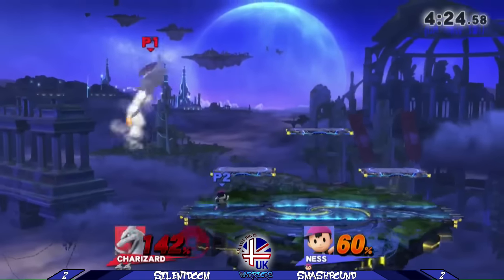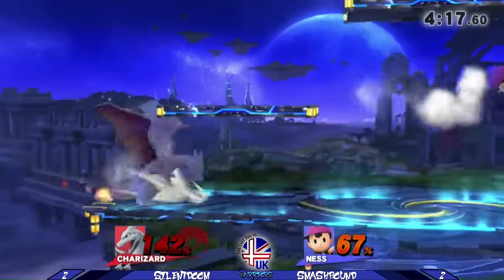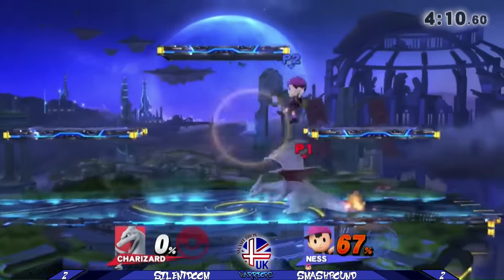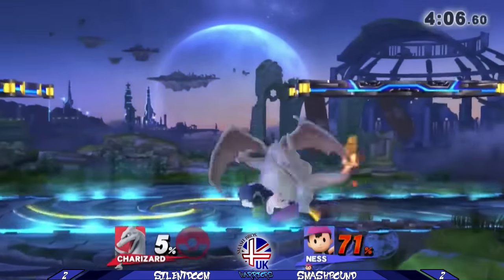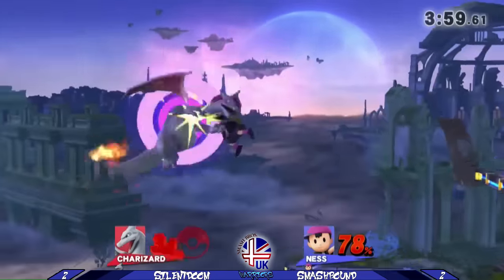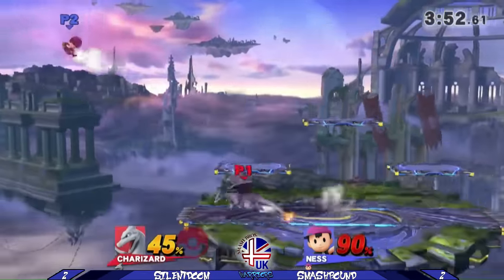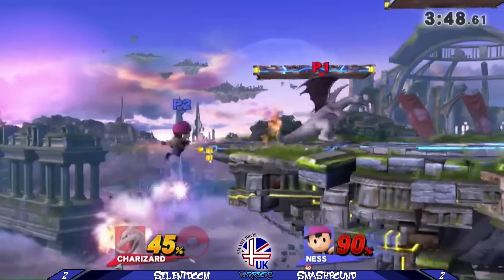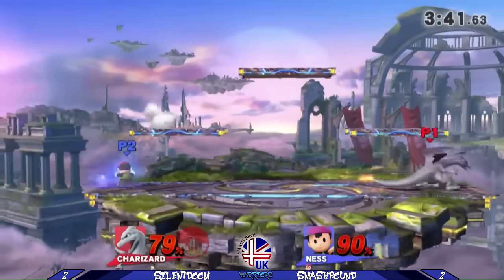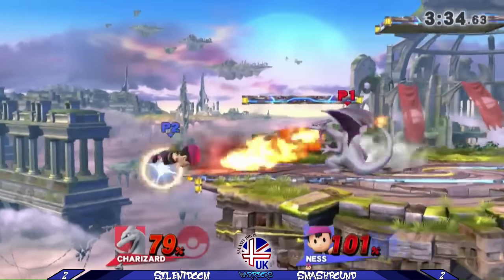That up air — so strong — almost killing Charizard at like 130 on stage. Fantastic bait on that spot dodge to get that up air, again so powerful. Clipped by PK Fire but I don't get locked in it, thankfully. That's the third time I've tried that and it simply hasn't worked — probably because the character is simply too floaty. Excellent triple fair to try and get stage control. But again, Charizard, especially on a stage with platforms, just Flare Blitz back on stage — no troubles, no worries. At this point, even though I have a lead, you've got to be careful against the Ness, because one false move, he clips you with that PK Thunder, he gets you with something like an F-Smash, and that is your stock gone.